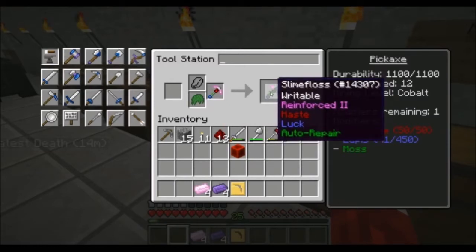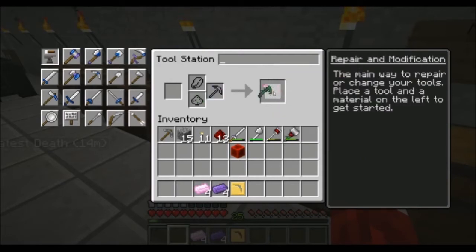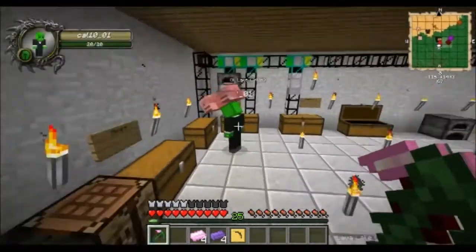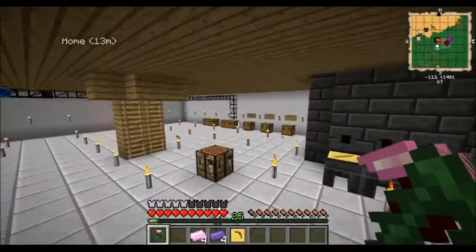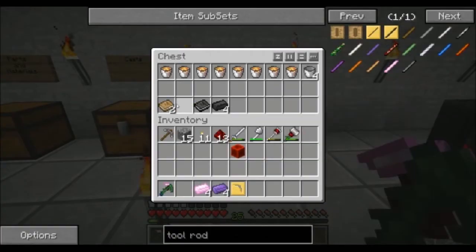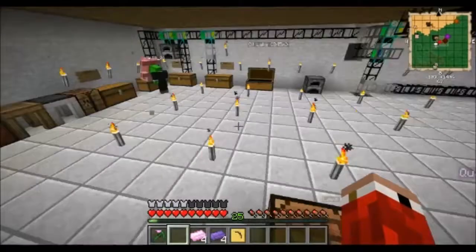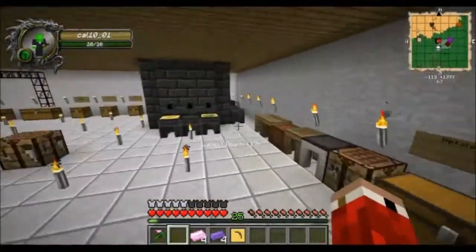Why does it cover? Because the head's made out of lumite, so I don't want to repair it using my lumite ingots. Why does it cover most of the pickaxe? What do you want to do? I've got one more — what other things can I give it? Let me look in the book. So we have — I want to look. I've got the book.